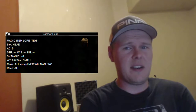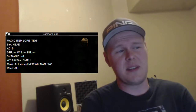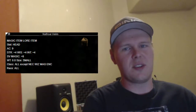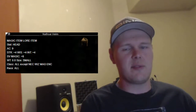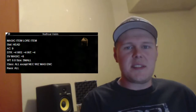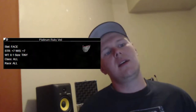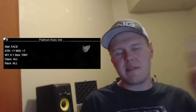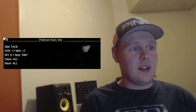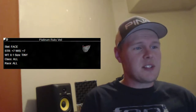Moving on to the head piece, Nassar Helm — this is 400 plat right now. There's a lot of Nassar pieces; I think there's four in this list because they're just a good starting item. It's 400 plat for 9 AC and 4 wisdom. The face slot is up next — Platinum Ruby Veil. This is 200 platinum and 7 wisdom is the stat you're looking at on this one. Pretty good.